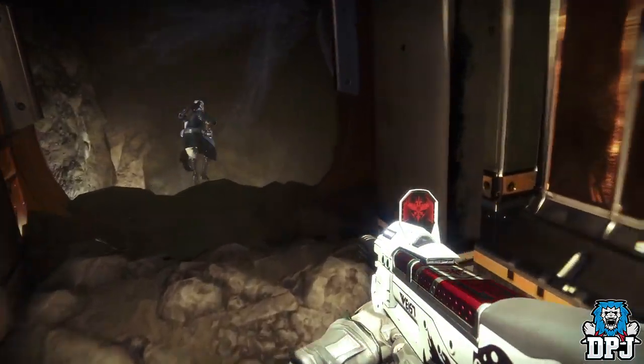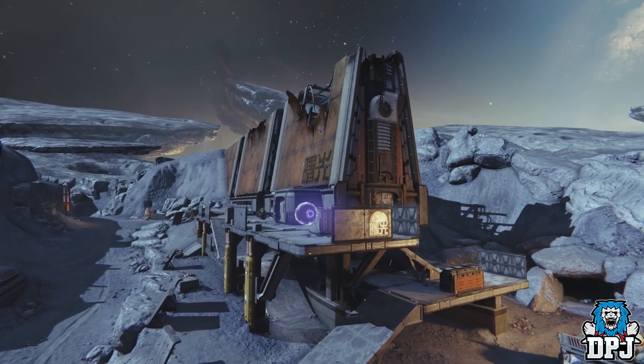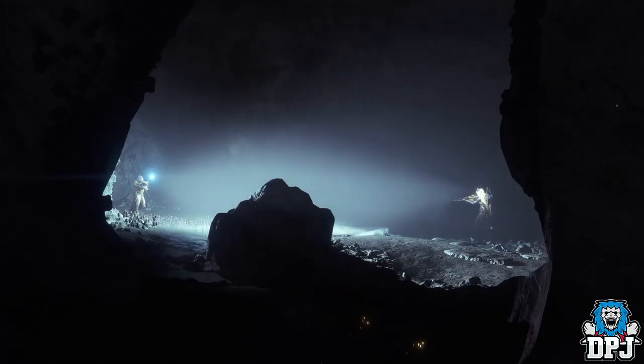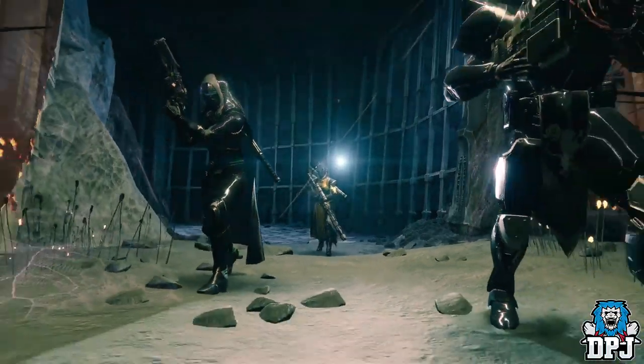There are a bunch of new lost sectors in the destination. This is one of the spaces from Destiny 1 — you couldn't really go inside of it, but in Destiny 2 we kind of let you get deeper into these structures on the moon. It's meant to feel like you don't really know what you're going to find; you're not really sure how to traverse this land.